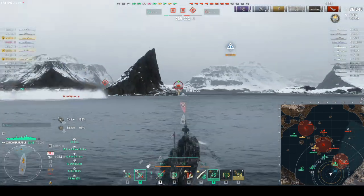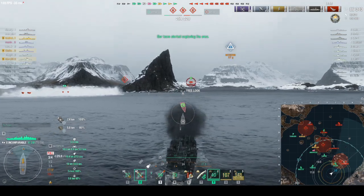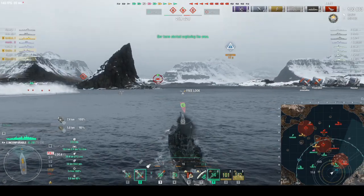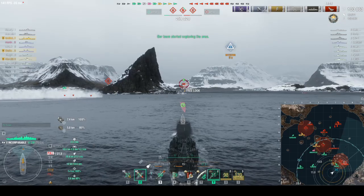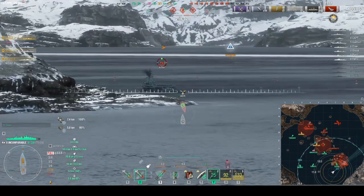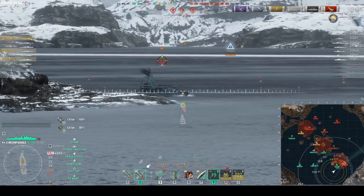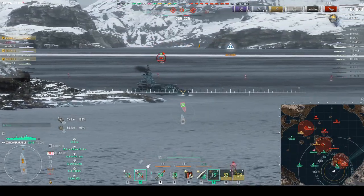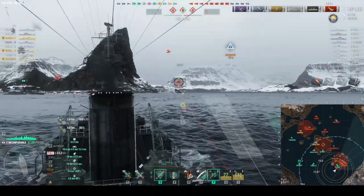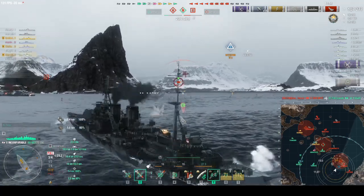I know the DDs are here and I have to deal with the Louisiana. People are complaining how broken this ship is — watch: only three or four shells hit for 14,000 damage. But it adds up. The whole weakness of the Louisiana is its superstructure — that whole deck is superstructure so it goes down hard, and my guns overmatch practically every part of it.